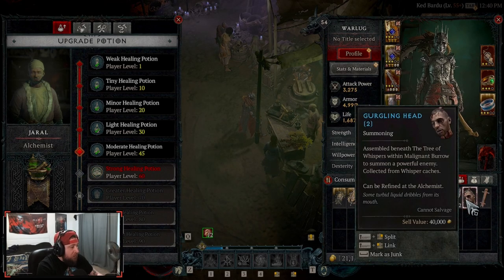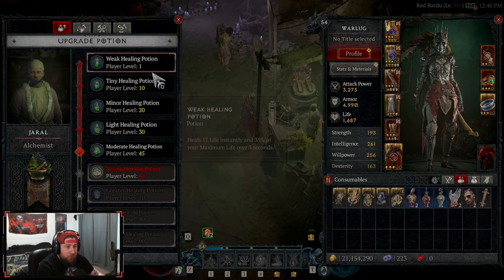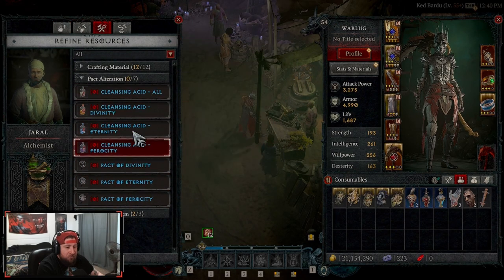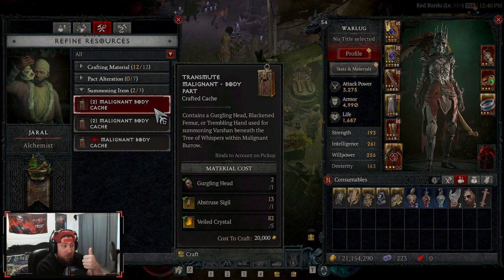You need these items like the Gurgling Head, Trembling Hand, etc. to go fight Varshon in the Blackened Femur Bone. I noticed that by going through the tabs, under Refined Resources you've got crafting materials that you can make — including pack alterations, which is a new feature, but also the summoning items.